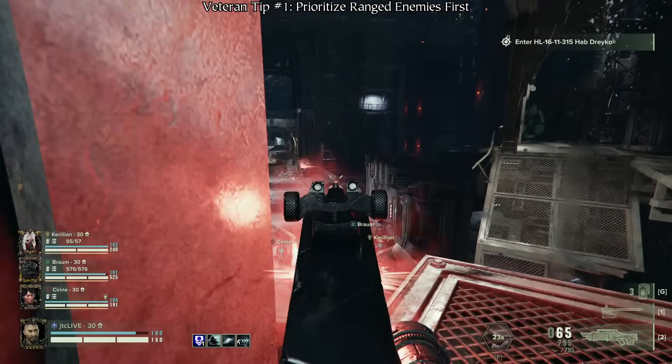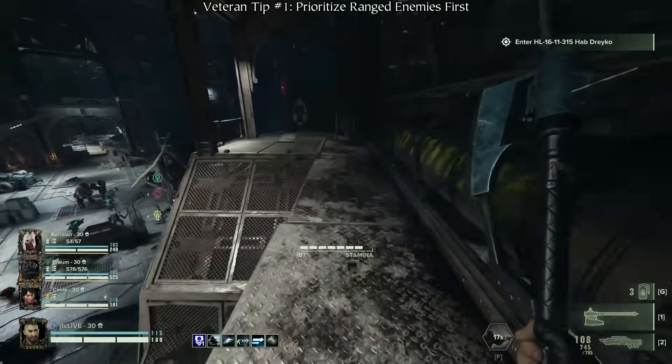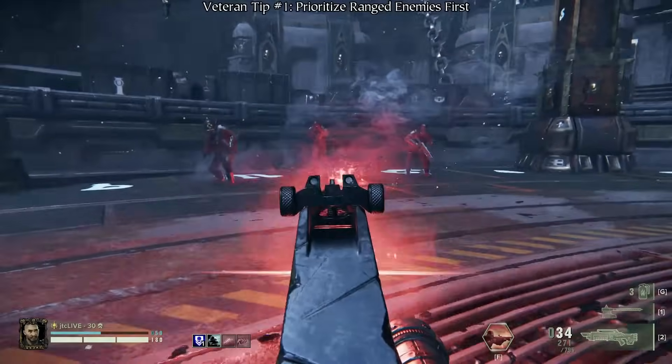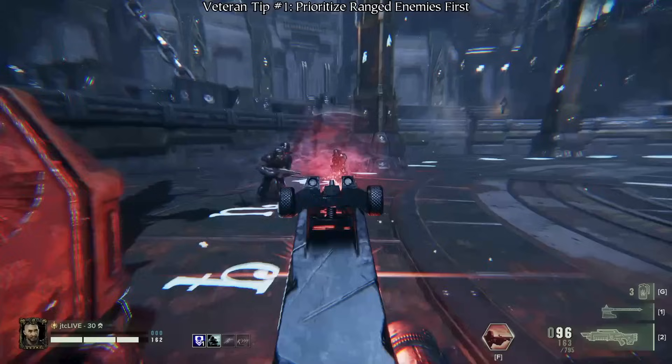Ranged enemies can pose a serious threat to your team in large numbers, so you should do your best to thin out their ranks as early as possible, and you don't even have to hit all of your shots. Simply shooting in the enemy's direction will suppress them and force them back into cover, allowing your team the chance to push up and close the gap.